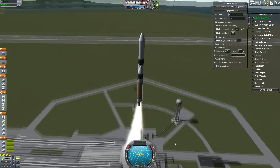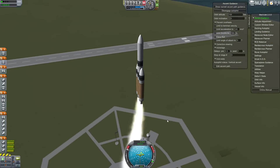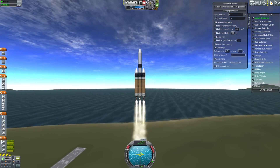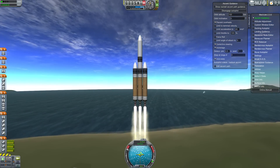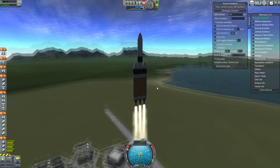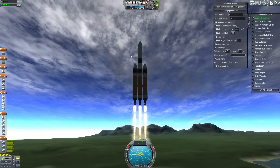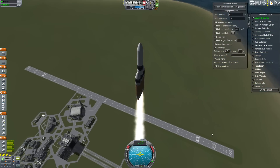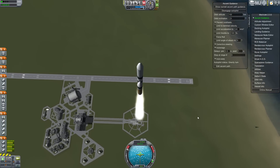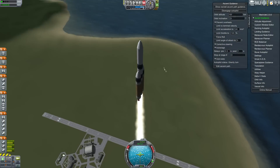All right, there we go. On our way — the center engine here is at about 75% thrust. We're going to bring her up and get it docked, which will complete the look of the ISS. We'll finally have that fourth wing in place.